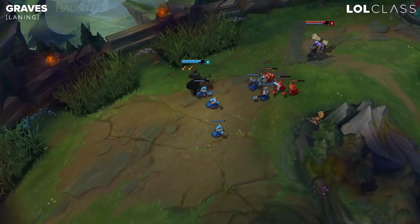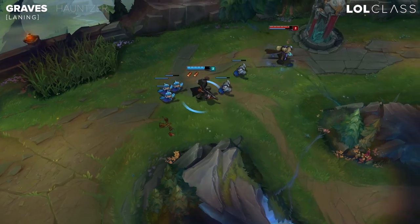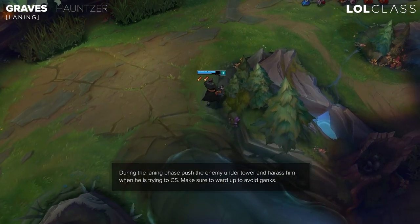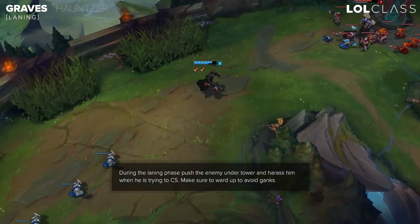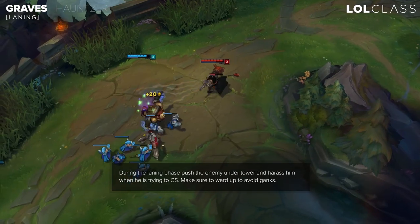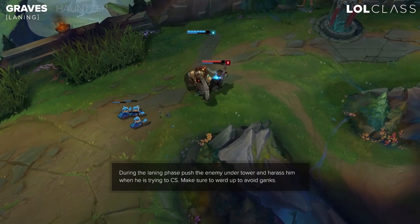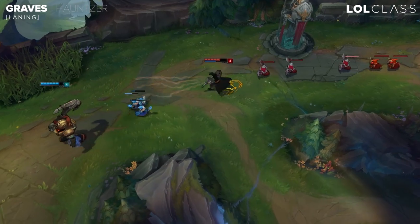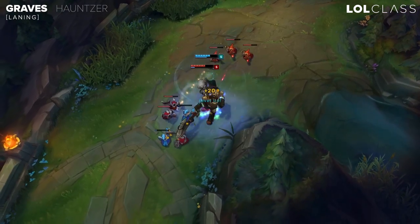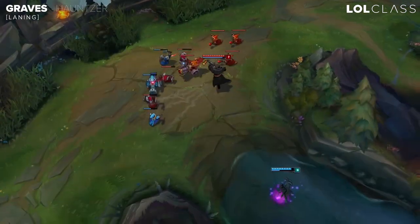Graves top in lane is probably one of the strongest laners in the game because he just has so much damage and you can't really walk up to him and trade with him because he'll always out-trade you. The best way to play him in lane is to try to get your Q off all the time and make sure you play around your reload and your two shots because it's very important. If you use two shots on a creep then you'll be vulnerable to an all-in from the enemy because you have to reload for about two seconds, so just space him out and be careful. After that it's really simple — just push your lane in all the time, harass the enemy under tower, and if they all-in you, you'll have W so they can't see you, and you have your E to escape.